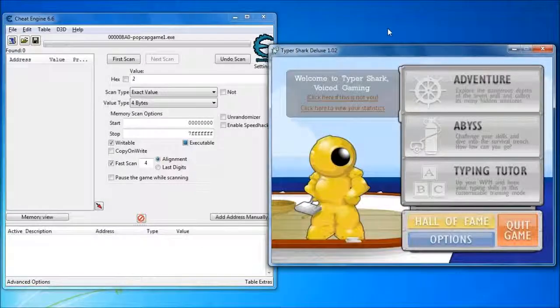I'm going to demonstrate finding the lives variable in TypoShark in adventure mode. All of this can be done by voice recognition alone, but it's a lot faster if I just spend a little wrist power and use the mouse.